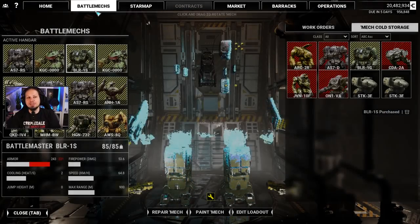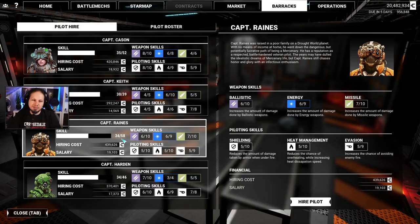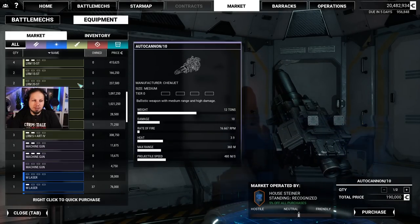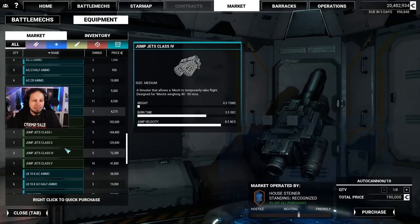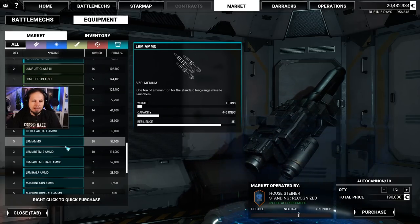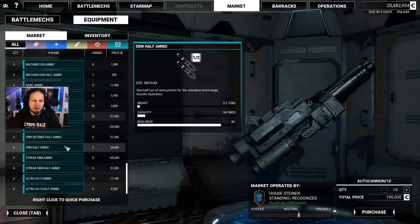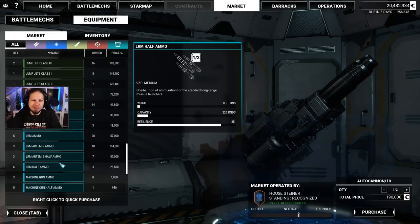We have enough money to play around with new stuff now. I also want to check the barracks — 58, but he's only at 34, so I'm not going to pick him up. The market tells us that there is a bunch of stuff there: streaks, LBX, LRM Artemis. We are already getting the good stuff here on the battlefield. Streak ammo, Artemis ammo — I like what I see.